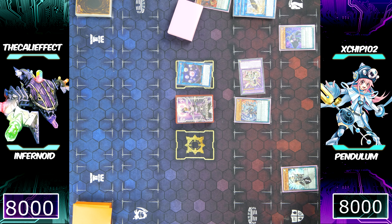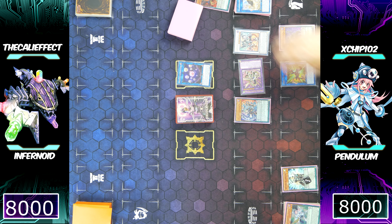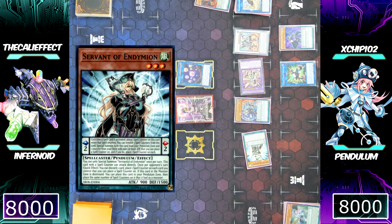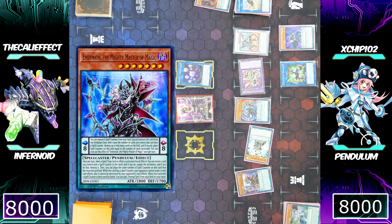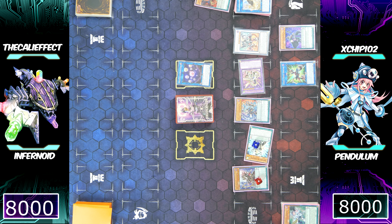He's going to synchro summon, banishing the Purple Poison Magician and sending the Harmonizing Magician to his extra deck, to special summon Borreload Savage Dragon. Savage Dragon will attach Triple Burst Dragon as an equipped spell card, providing three negates. Having three spell counters on Servant of Endamian, he can special summon that monster, then special summon another monster and place a spell counter on both of them. He's special summoning the Endymion, the Mighty Master of Magic.